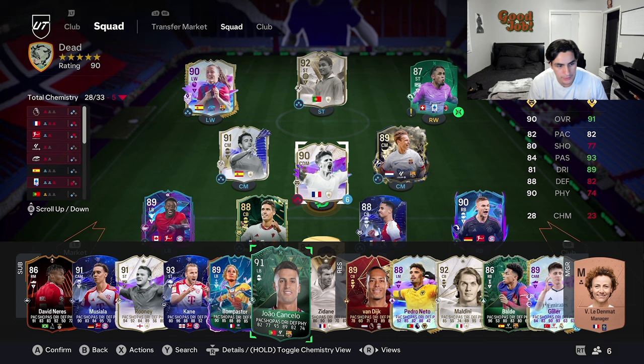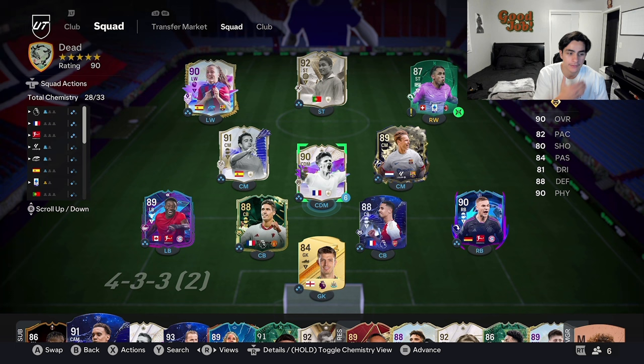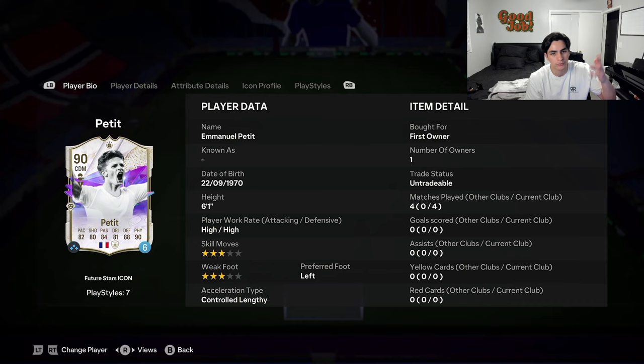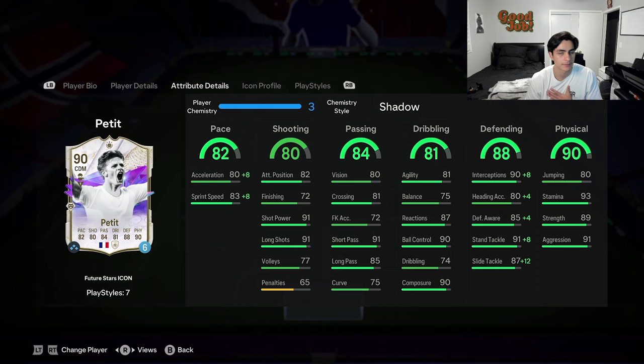I would recommend picking this card up for 350k — I think it's actually a steal at that price. I would only pick him up at center back if you're looking to upgrade that position. If you don't already have Gold Van Dyke, this Saliba, or this Brandao and you want an Anticipate Plus center back, Petit is the way to go. He's an icon so he helps with chemistry, he's French so he links with Mbappe. I'd definitely play him center back or CDM, but center back is the better option.